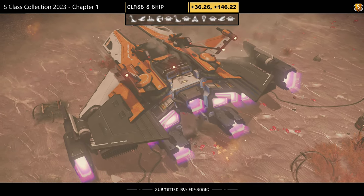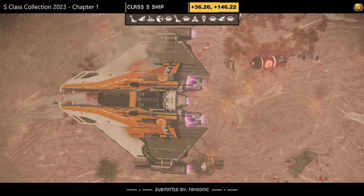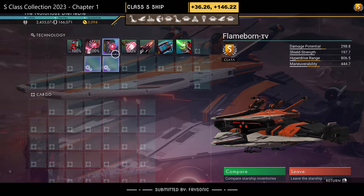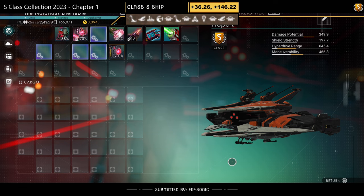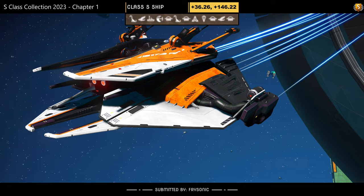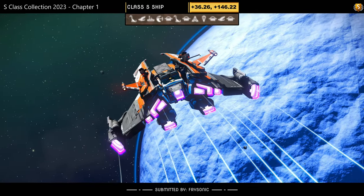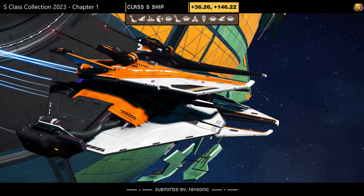Ship number twenty-nine, submitted by Fry Sonic. Color scheme: orange, white, and black with lots going on. Supercharged slots: three together in the middle and one just to the left — makes up for it being orange. In the air there's lots of white to compensate for the orange. Not too bad.